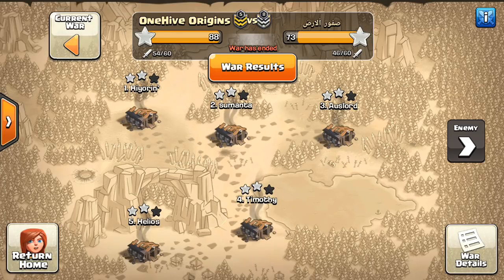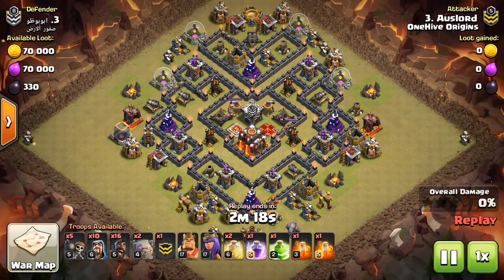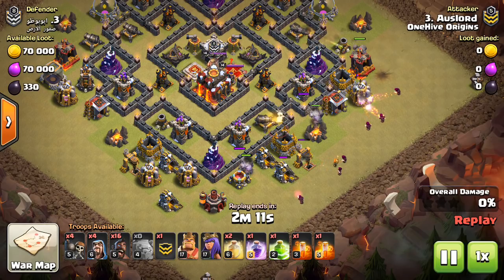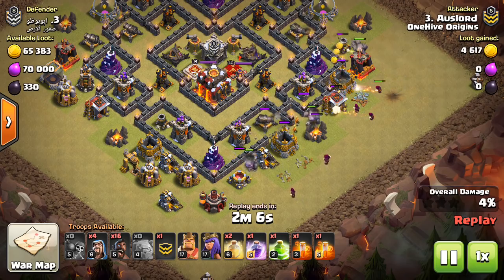Hey guys, what's up? By Sectatron here from One Hive Gazette, here with the next video. Today we're taking a look at some different attacks — attacks I typically don't show as much. I'm in One Hive Origins to show some lower level hero attacks on more common bases with more common clan castle troops, not the typical lava hounds and stuff. We're even going to take a look at some 9v10 against those low, annoying Town Hall 10s that are rushed but have the infernos. All that's going to be in this video.